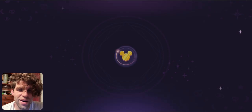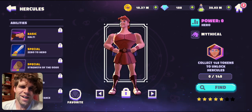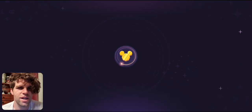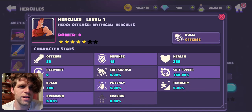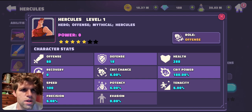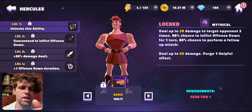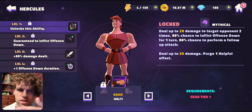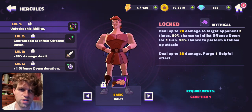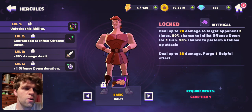Alright everybody, welcome - the new characters have dropped. Let's jump into this with Hercules. He is an offensive character and his stats are pretty solid - he's got decent speed for a starting character. When you start jumping into his kit, we thought he'd either be offensive or defensive, but if offensive he'd still have some defending to it, and that is definitely the case.